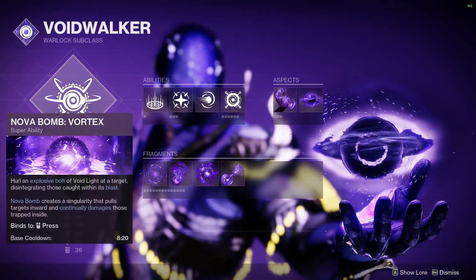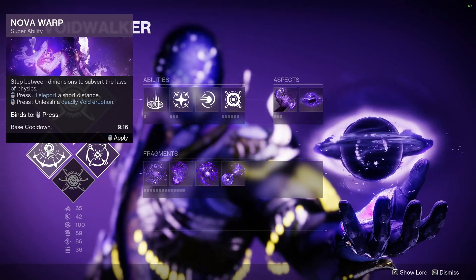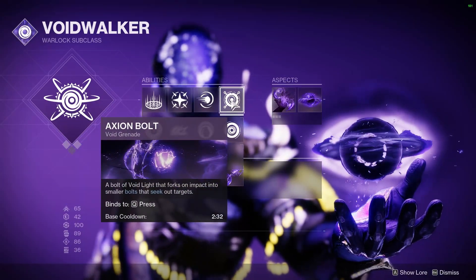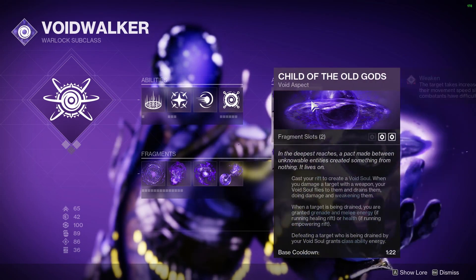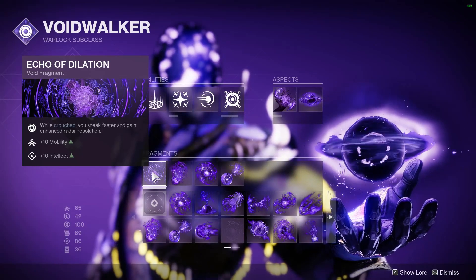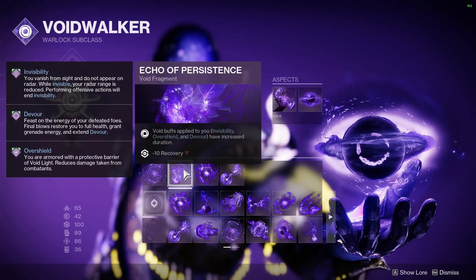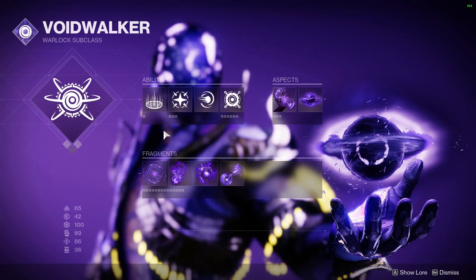Let's break down this Void 3.0 build. We're using Nova Bomb Vortex — I'd like to use Nova Warp but Roaming Supers don't charge often in Trials, so stick with the Vortex Bomb. We have Healing Rift, Blink, Pocket Singularity, and Axion Bolts to chase down enemies. Throw those after hitting with Scout Rifle shots for easy kills. Feed the Void procs Devour off Void ability kills. For Fragments: Echo of Dilation — while crouching you sneak faster and gain enhanced radar resolution. Echo of Persistence extends Devour from 10 to 15 seconds, but costs 10 recovery, so make sure to stay at 100 Recov — especially important on Warlock.